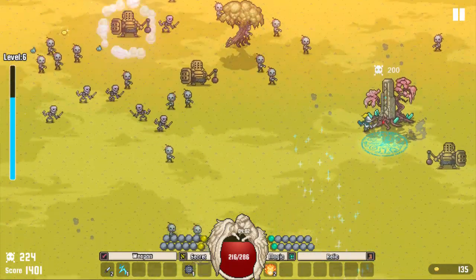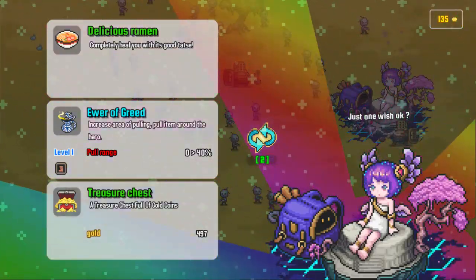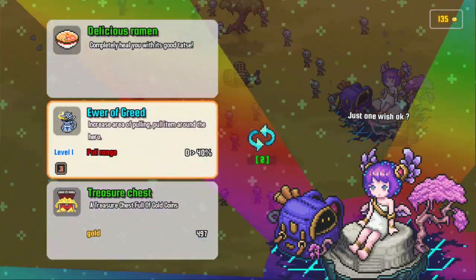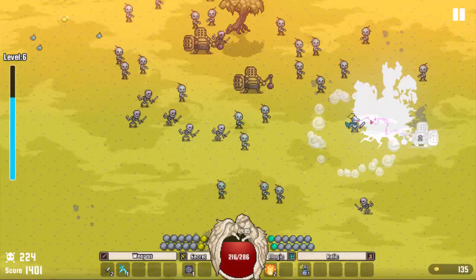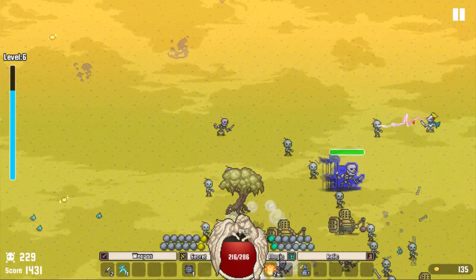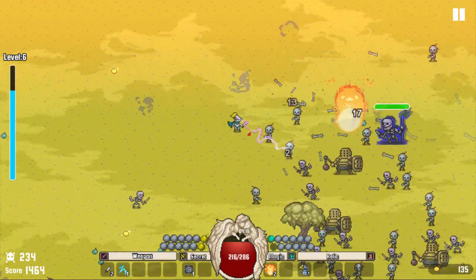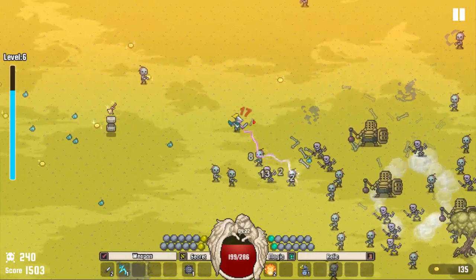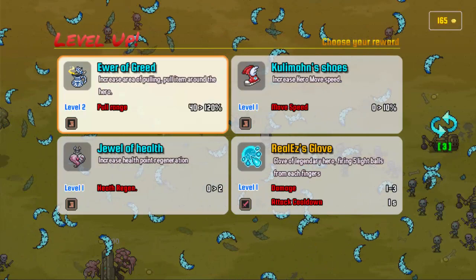There's a kill shrine — this will give us some kind of power-up. Ewer of Greed: increase area of pulling. It completely heals you too. I don't really need to be healed right now, but 400 gold would take me a long way, so I'm going to take the Ewer of Greed. This early in the match it might be better to have something like that. I wish I had more for vertical attacks, but magic tends to be really powerful, so there is kind of a good trade-off.